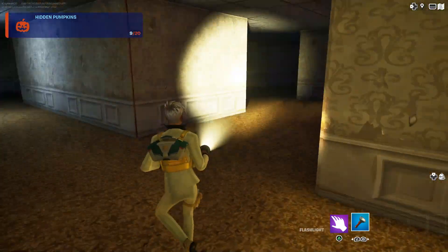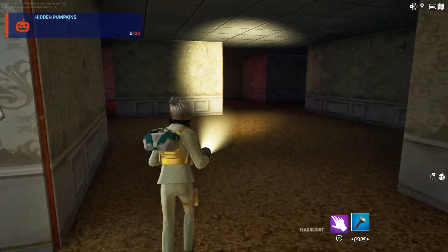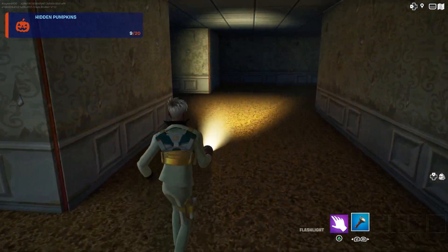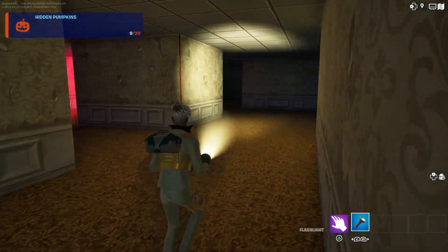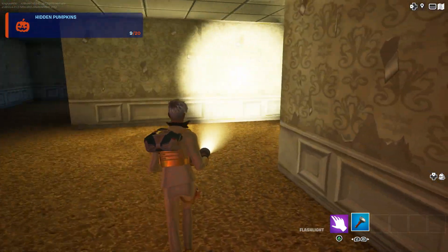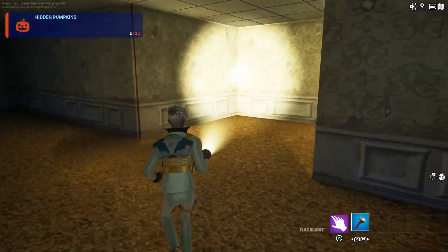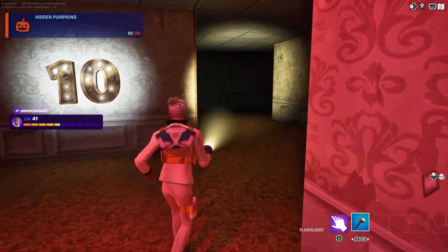Let's look for the pumpkin — it's definitely around here. Keep looking around and you'll basically find it. By the way, there's a teleport right here. Walk through here — there it is! That scared me. We got the number ten pumpkin.